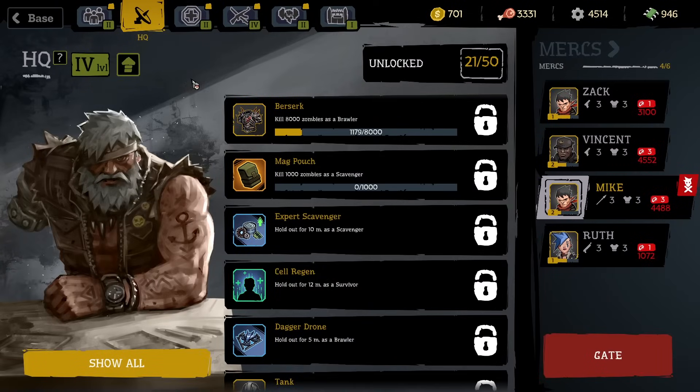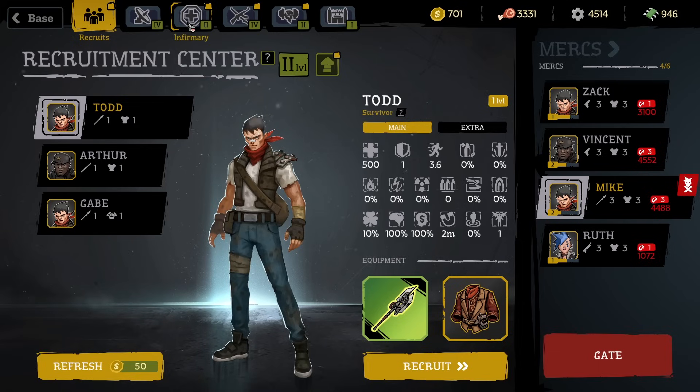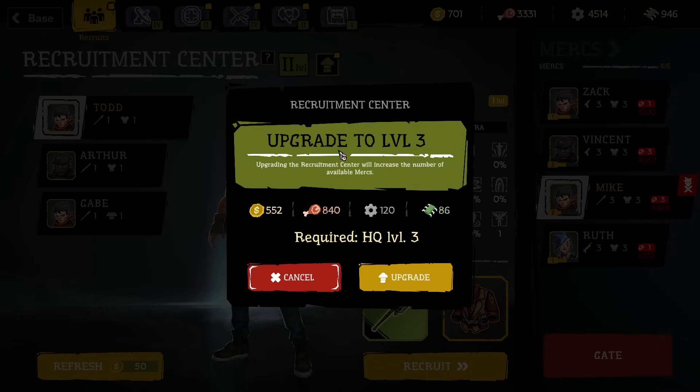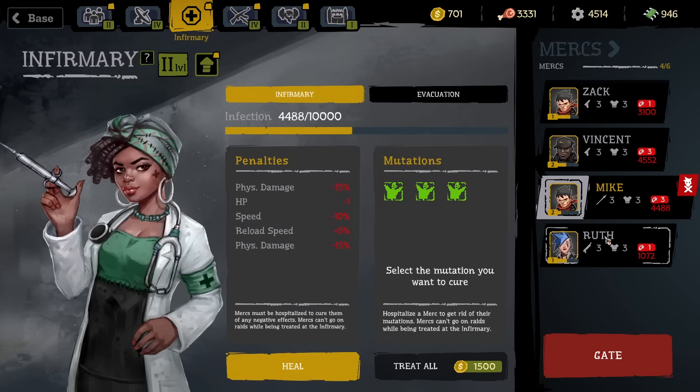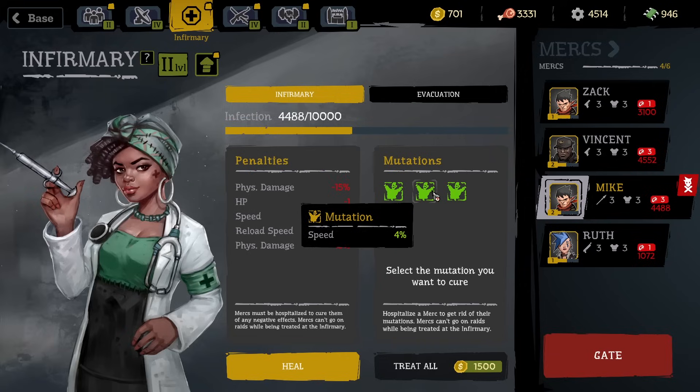I've done a few runs and mainly upgraded the HQ to level four, which is required to upgrade pretty much all buildings to level four — like the recruitment center, which we can upgrade to level three to increase the number of available mercs we can hire. We have four mercs ready to go, and from doing earlier runs they do have mutations which can lower their stats, but some can be positive like increased reload speed or speed and HP bonuses.